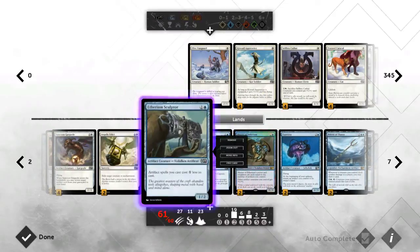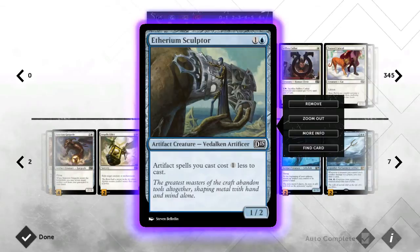Moving on to blue — I run four Etherium Sculptors. This guy is pretty much the gel of the deck; you always want to see one in your starting hand. He makes artifacts one less to cast, which is basically free for a lot of spells in this deck since they only cost two or three mana originally. Now you're playing like three creatures a turn, which gets ridiculous with certain cards. He's also a 1/2 body so he can block tokens all day. People really like to remove him, which means they've blown removal on only a 1/2 for two.